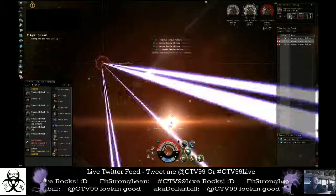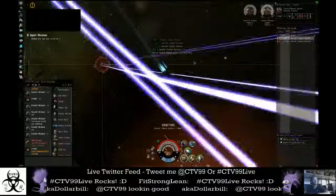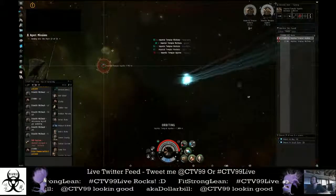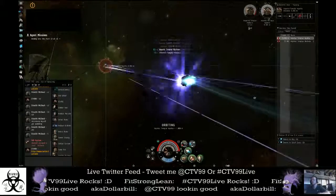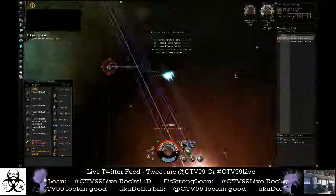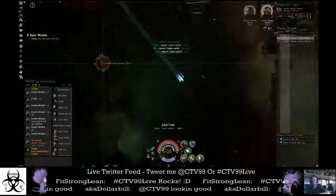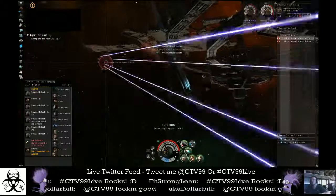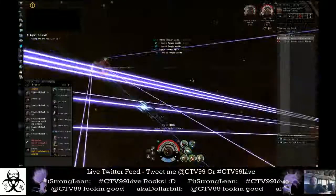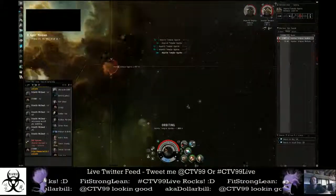We're going to do the same orbit strategy and go ahead and go through it. Welcome Stealth McCloud and Sean62. I'm orbiting him. I do need to go ahead and point my drones at him, since my drones moved to a different guy. I want to make sure to keep my damage all focused on one guy, so that I am hitting as hard as I can on one guy and taking him out the fastest. Since there are only three guys, this is not a real problem. Zoom out here a little bit so you can see a little bit more.